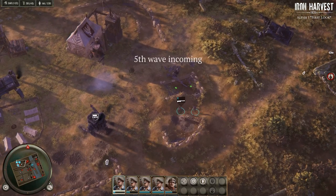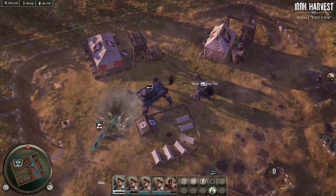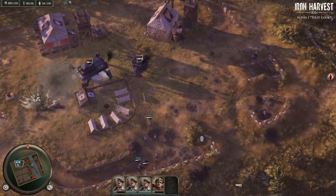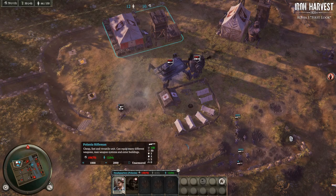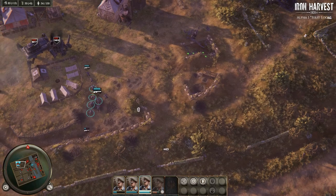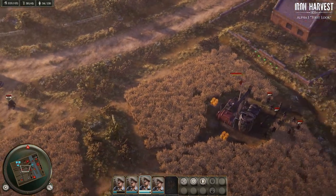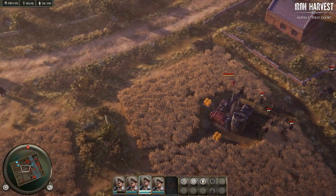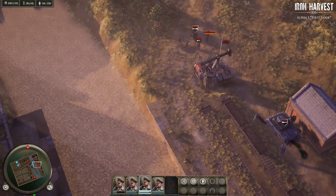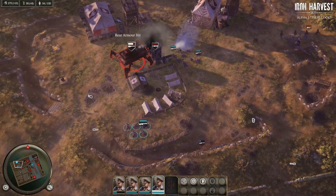Beginning of the end — fifth wave. Challenge mode: seeing how many waves we can make it through. Probably no more than five. Rear armor hit — we can do more damage to rear armor; I like those little touches to strategy. We could really use some grenadiers. Oh man, if only we had captured some oil we could have built so much cooler stuff. We lost the iron and we need that one for oil. I think that's it — we're dead.